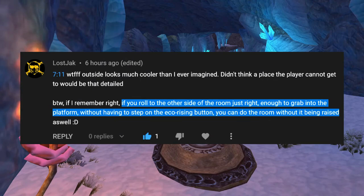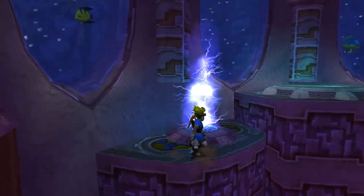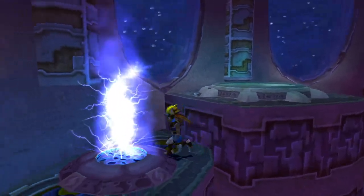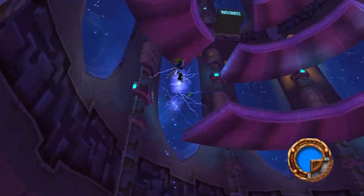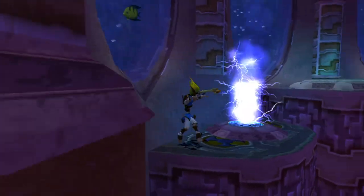In LPC, you can do a precise roll jump to skip the Eco Rising button. Once down at the bottom of the Dark Eco Rising room, you can indeed skip the button with a precise roll jump. You can also do a boosted uppercut if you want to skip the ledge grab.